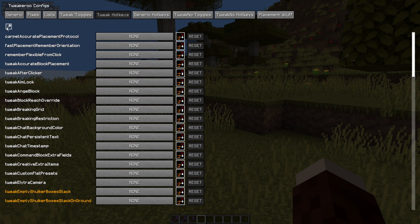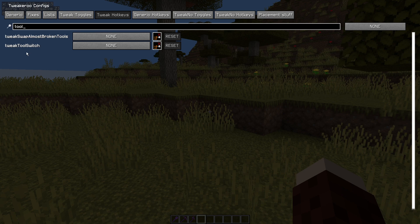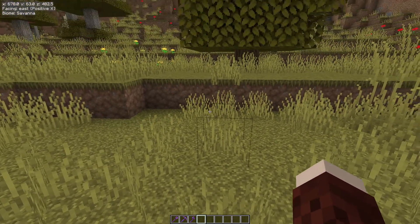The next thing we need to do is go into the Tweak Hotkeys — we need to set up a hotkey for this. I'll type in 'tool' again. We have the tweak tool switch, left click, then select your button that you wish to press to enable this tweak. I'm going to use left Control plus A. Just click somewhere in a blank space and you'll see the reset button gets highlighted — that means that key has now been taken. Just press Escape twice to come back out of that menu.